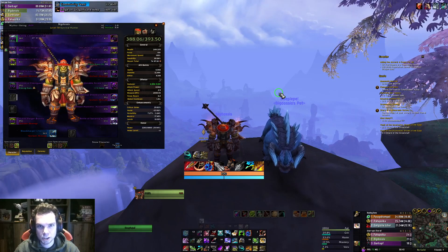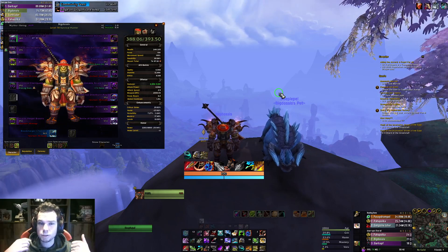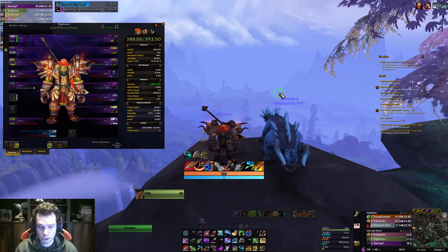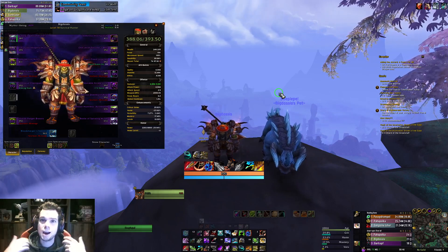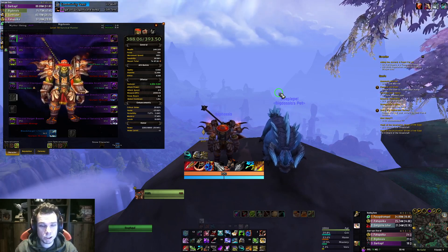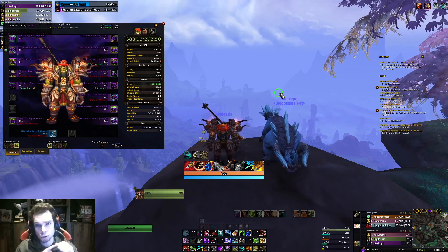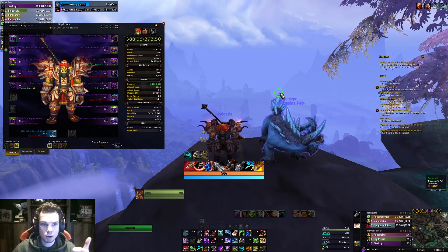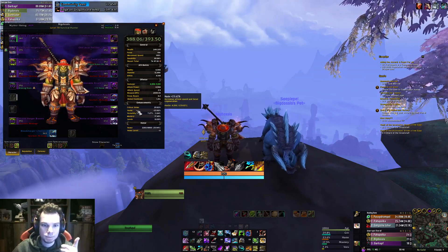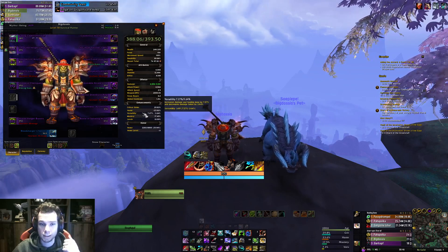Now let's talk about our stats. Agility is the most important stat that you can get, and this is found on every item piece except for your neck and your rings. You want to go with the highest item level first. After that, you will want to go for the best secondary stat. The best secondary stat depends on either single target or AoE. For single target, it goes as follows: you want to go with haste, then crit, then mastery, and lastly versatility.